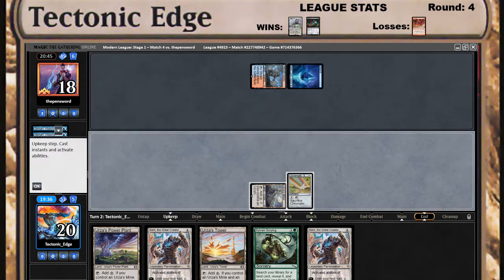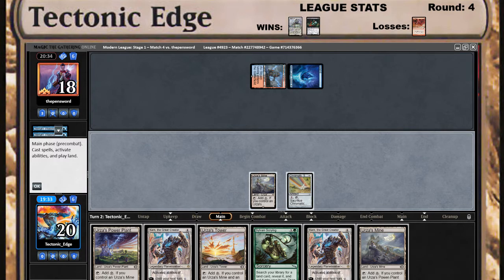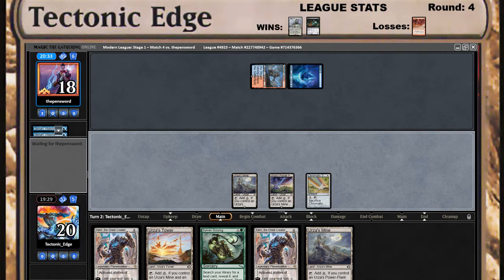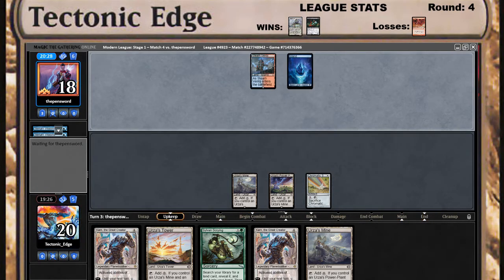I think I hold the Chromatic Sphere unless I draw an Ancient Stirrings, so I can use the Ancient Stirrings to bluff not having Tron. Get a Power Plant. Best draw is definitely going to be Veil of Summer here because that'll guarantee our Karn lands.